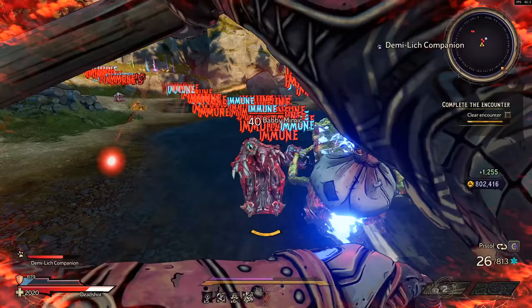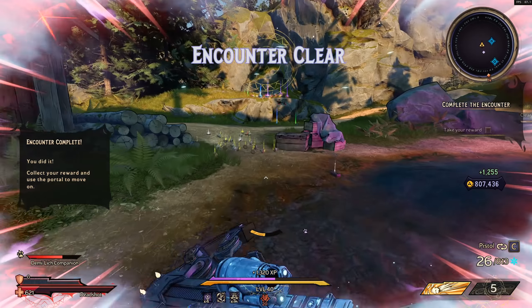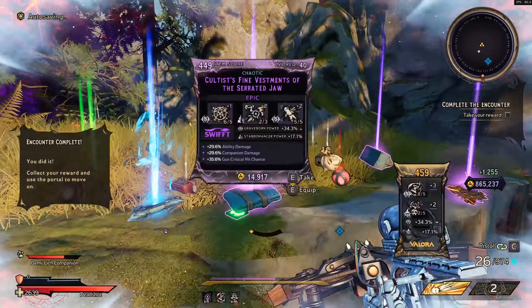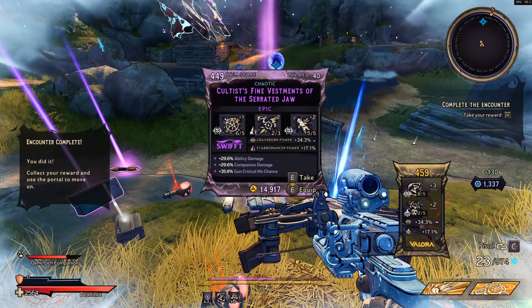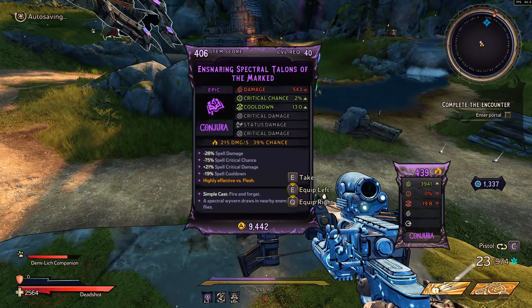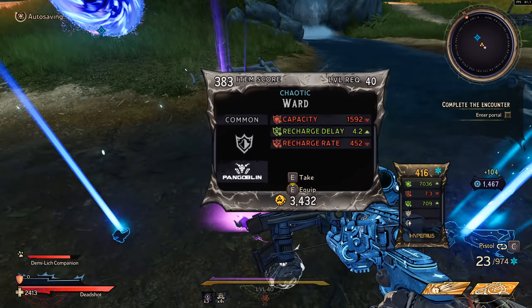From my experience you on average get two legendaries every time you go and clear one of these mimic levels, and you will usually get two or more epics from every single one of the mimics you kill. In Wonderlands a lot of epics are actually the best items in the game — epics are much stronger than in most other Borderlands games.